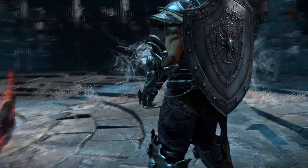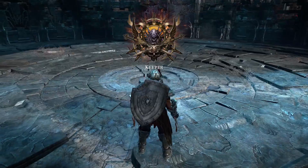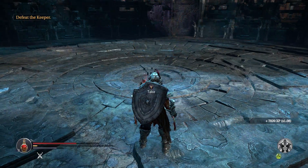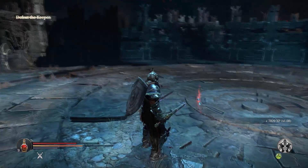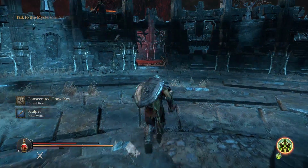After you beat him you get the normal cutscene and then his loot crystal. Again, the weapon he'll drop will vary based on the type of magic that you gave him to start with.